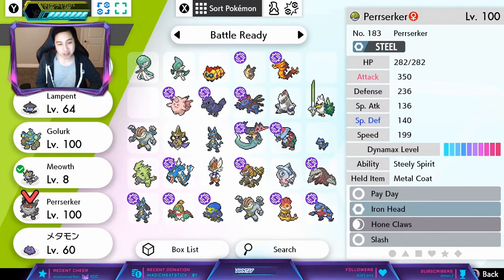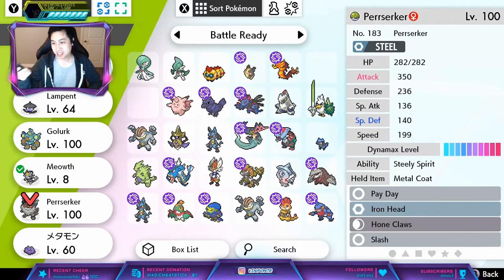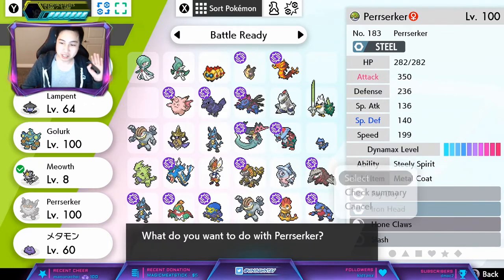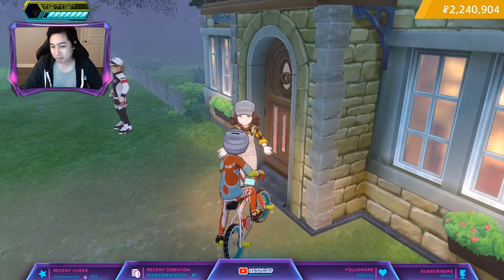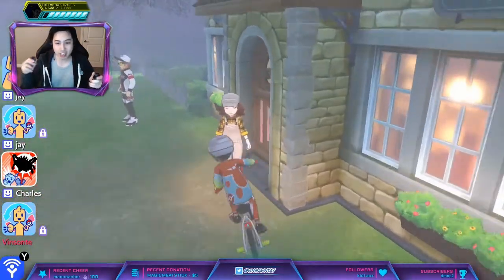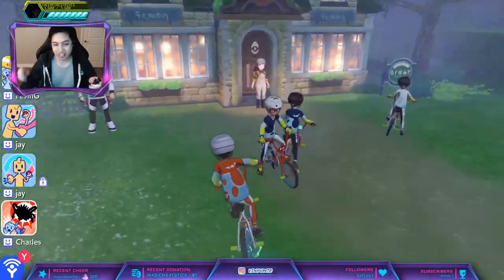Then we'll breed it with a female Perserker. So you make sure you have a male Alolan Meowth, and then you have a female Hidden Ability Galarian form — or whichever form you want to do — and you put them together and allow them to breed.